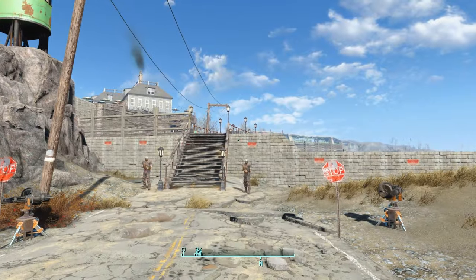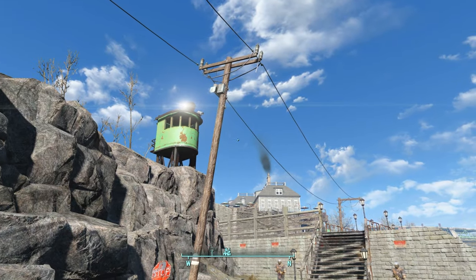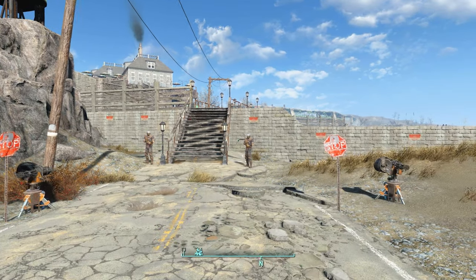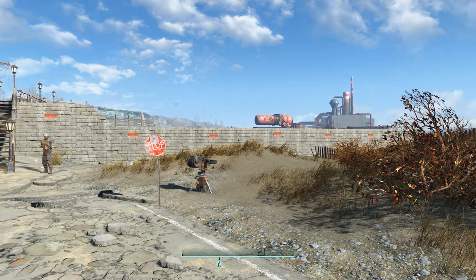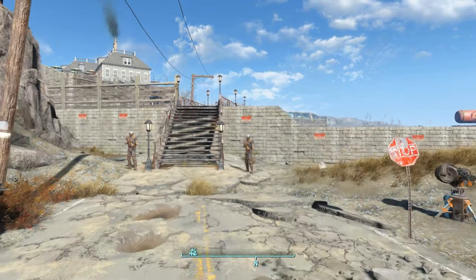Right out here we have kind of a guard tower that provides both security as well as attracting customers. We have a couple of stop signs and some turrets down here so they can keep out the riff-raff and protect everything, because as you can see we've got a big giant wall with some secrets maybe, and a couple of guards out here.